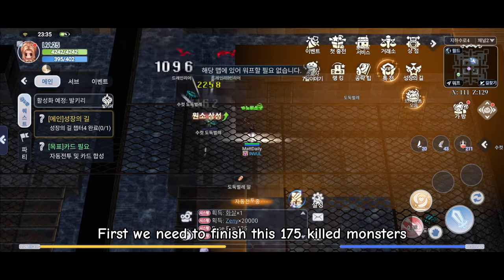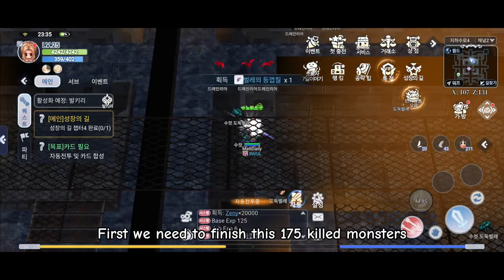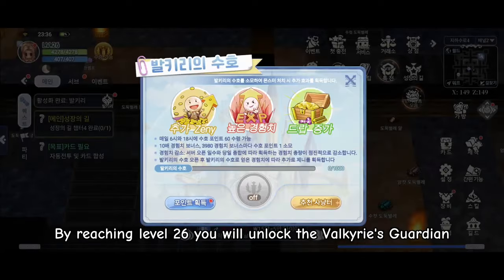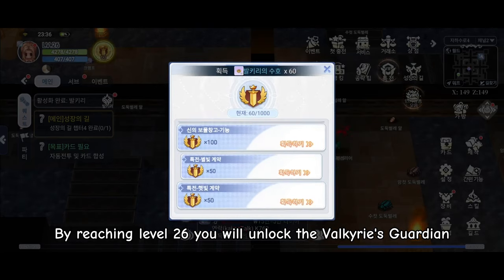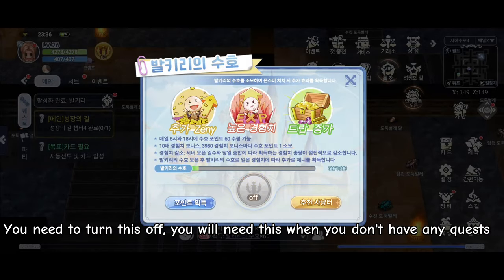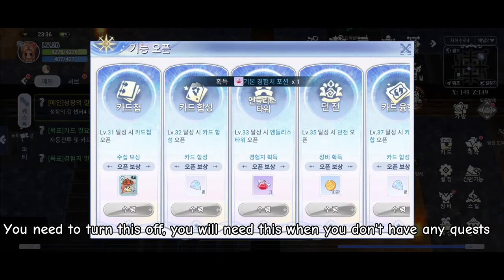First we need to finish 175 killed monsters. By reaching level 26 you will unlock the Valkyrie's Guardian. You need to turn this off — you will need this when you don't have any quests.